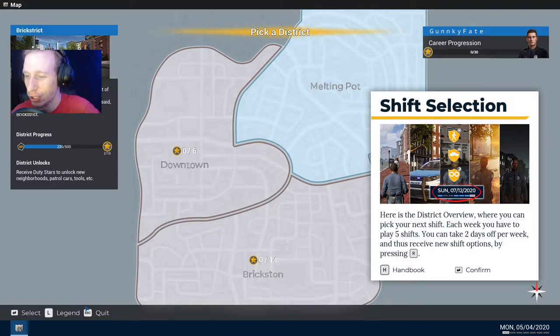Shift selection. Here is the district overview where you can pick your next shift. Each week you have to play five shifts. You can take two days off per week and thus receiving new shift options available, by pressing R.